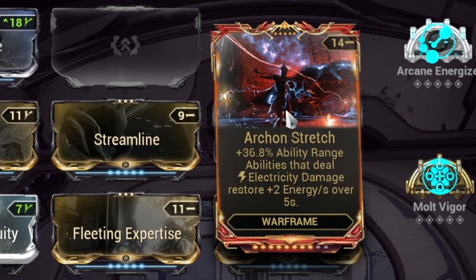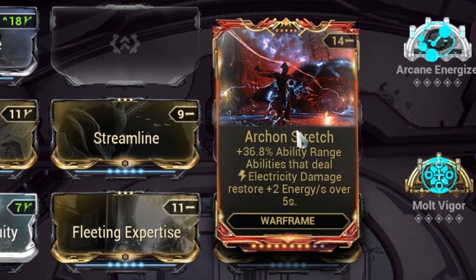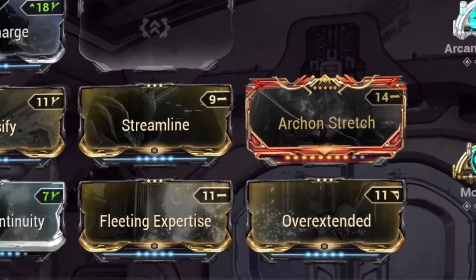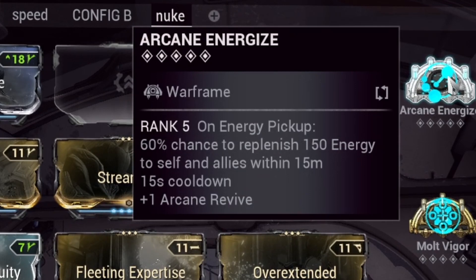Finally, we are using an Archon mod specifically called Archon Stretch. Archon Stretch came with the Veilbreaker update, along with buffs, nerfs, and access to the brand new Archon mods. You have to upgrade this one — I went and got myself a rank 8. If you want a more potent version you can finish up the last two ranks, giving you the most range possible. But we're mostly here for its secondary ability, which is that electricity damage basically restores 2 energy over 5 seconds. This is very good considering we are going to be spamming Volt's one and four constantly, giving us another mini energy siphon at work.